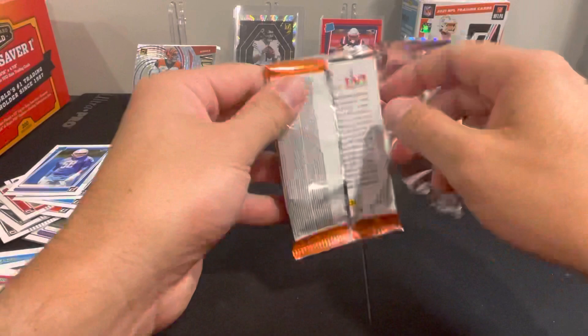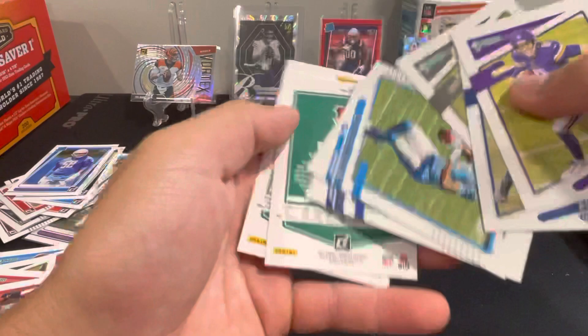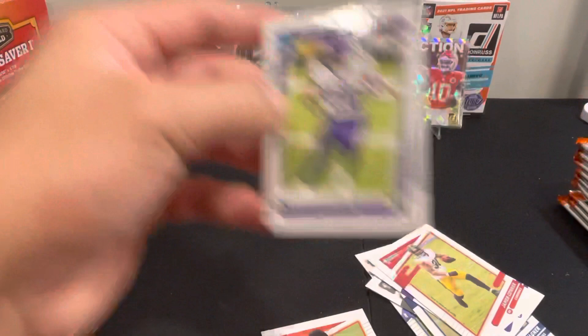Here's Cousins, Bobby Wagner, Josh Jacobs, Bridgewater, Aaron Donald — there's a Joe Burrow image variation — James Connor, and we got Kinnae Wengwu Raider rookie.